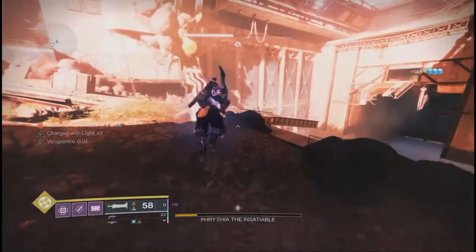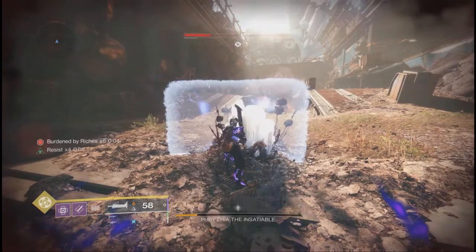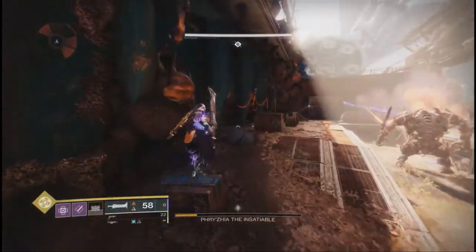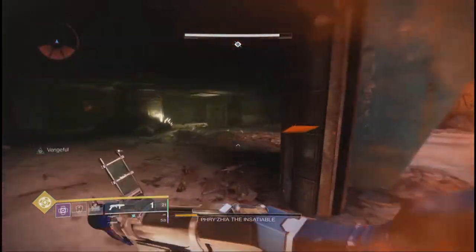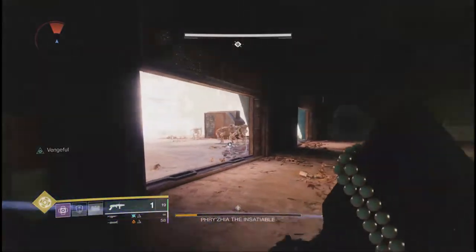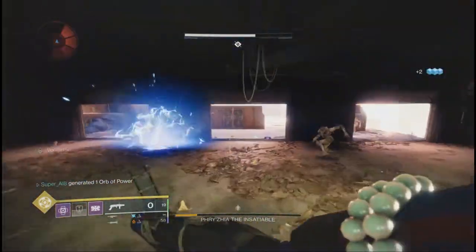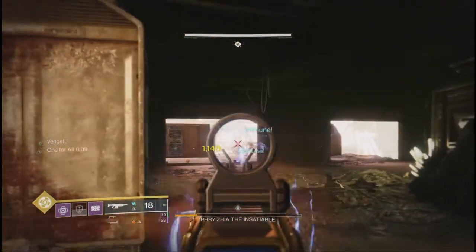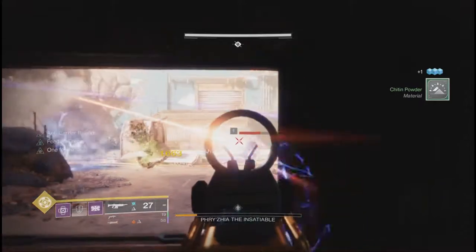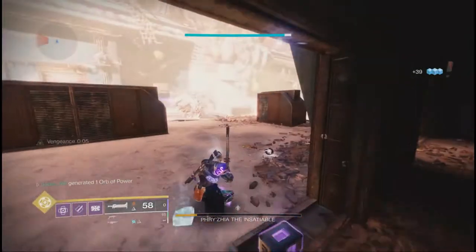If everything has gone right, you should have arrived at the entrance for the ogre boss fight. A few things are going to be different here. There are going to be anti-barrier knights in each one of the two rooms every time you open them. There are also going to be regular yellow bar knights that will have arc shields over them now. There are a few strategies for this boss fight — I'm going to go over the main two and you can decide which you prefer. You can either use Lament paired with Passive Guard and Lucent Blade if you have it along with a bubble, or you can use Sleeper Stimulant paired with Particle Deconstruction along with a bubble. For this run I went with Lament and a bubble. Things you must have for this encounter include an arc-based auto rifle with anti-barrier rounds and a backup anti-barrier weapon to deal with the shielded knights.